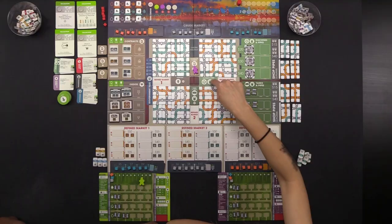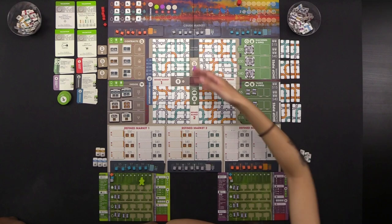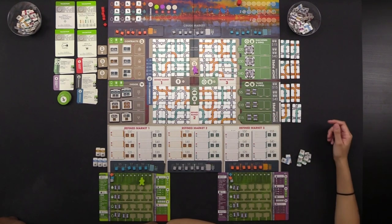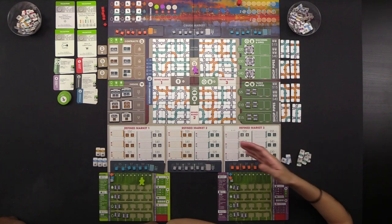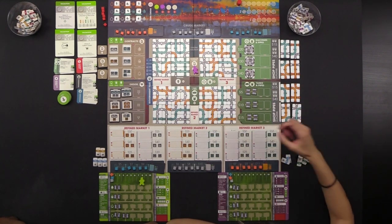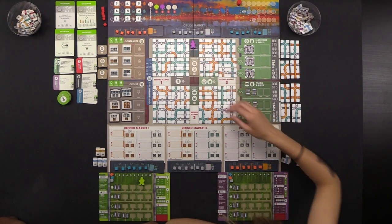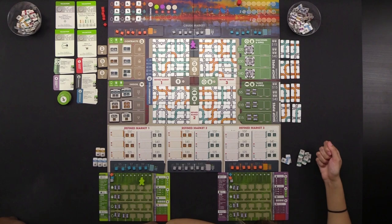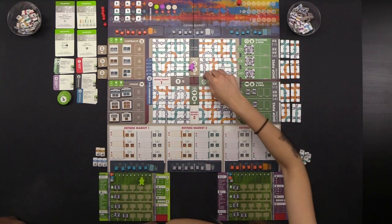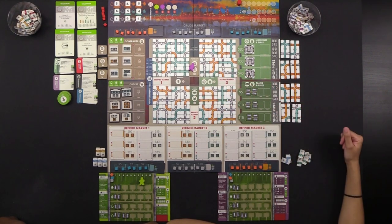Anytime you see an action with a red circular symbol, that means you can change your turn order for the next round — that's only seen on four tiles. After taking an action in the middle cross, you can optionally take its partner action by spending $10. The partner pairings change from game to game — this is just the combination we're working with this game.